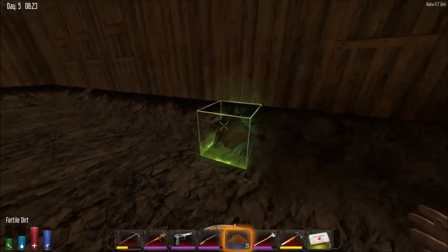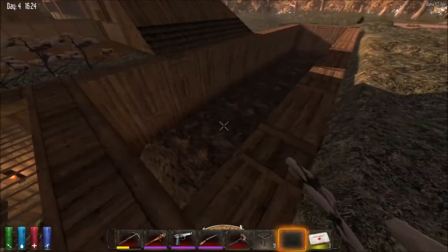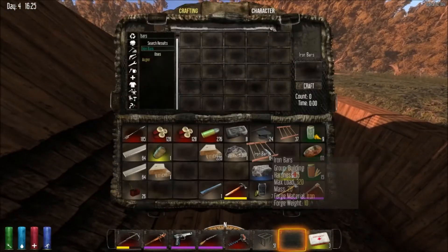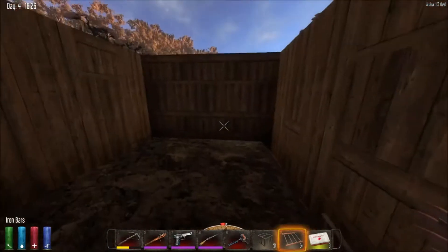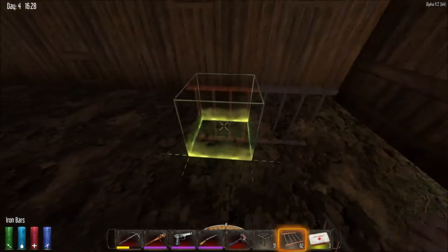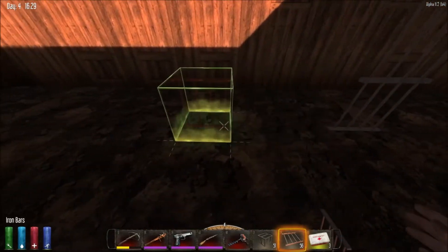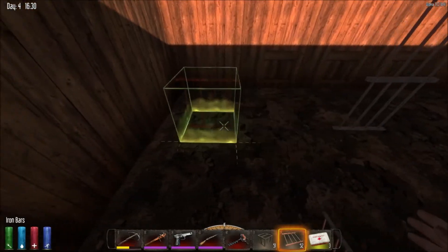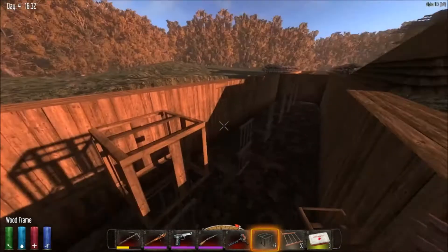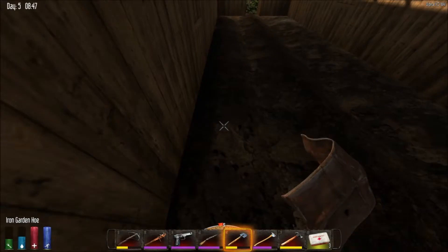I didn't show this part in the video, but you'll notice that I dug one square down into the rock — I took all the dirt out and one square down into the rock. I do that just so I have lots of space inside my garden here. And what I do is I put two pieces, or bars, on top of each other for support. I'll explain in a bit why that may or may not be required, but essentially you do need to have supports because the bars don't hold up very well in terms of weight.